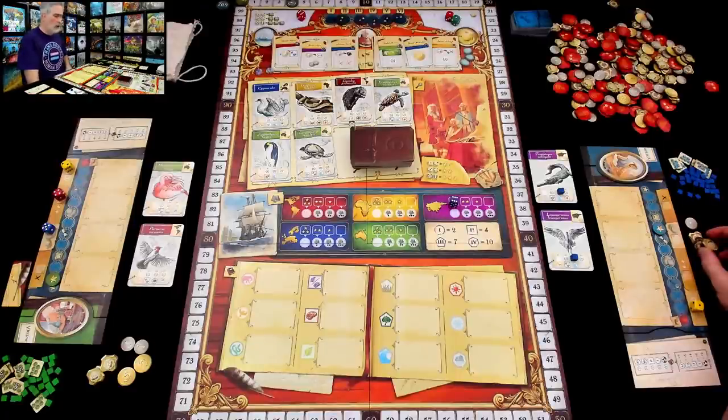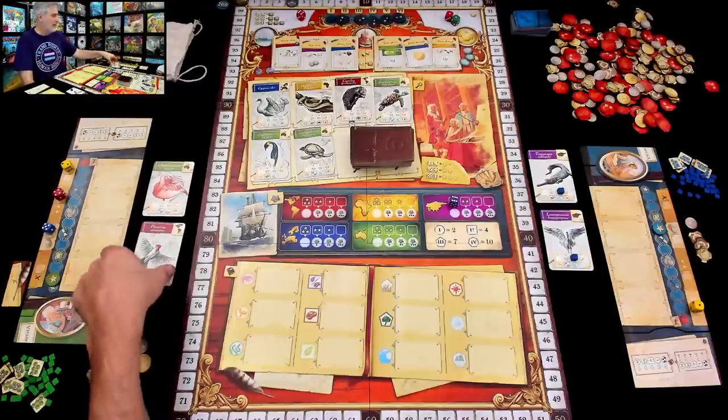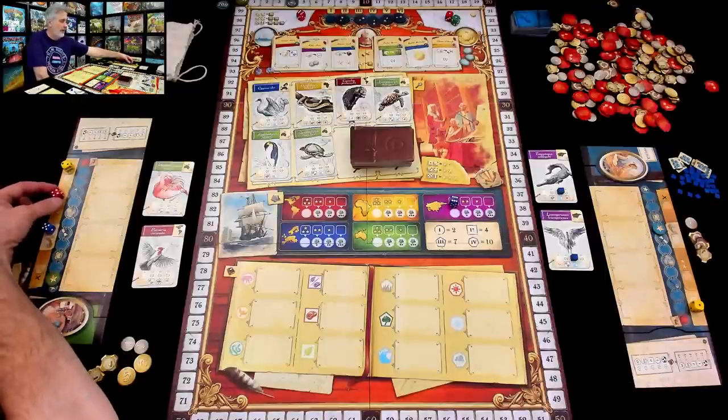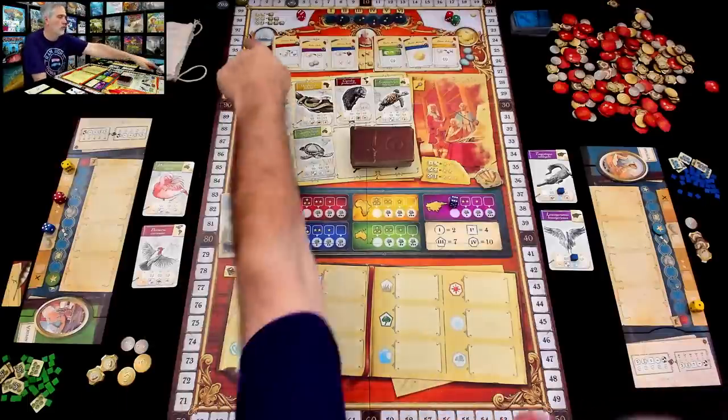Back to me. I've got enough money — cash isn't going to do anything if you don't actually do the research. Jen just burned the red six I was planning to grab to go to the Americas and study this bird. I've still got my own four but before going on expedition, I think I might go and recruit an expert. I can use any die to come up here and grab an expert, but if the die color matches the expert, I'll get an expedition token as a bonus. The value of the die doesn't matter here — same as over at the bank.